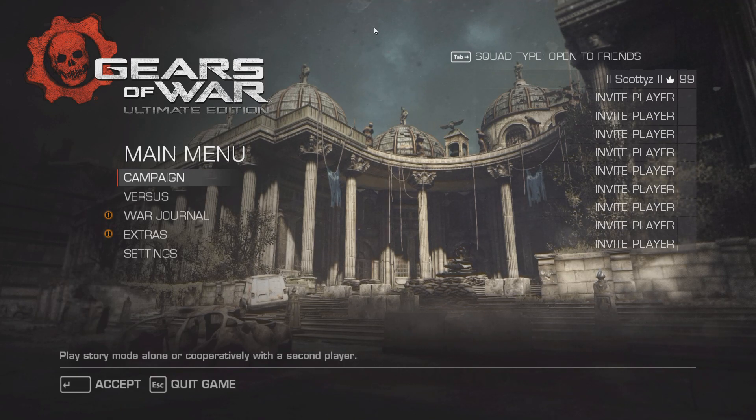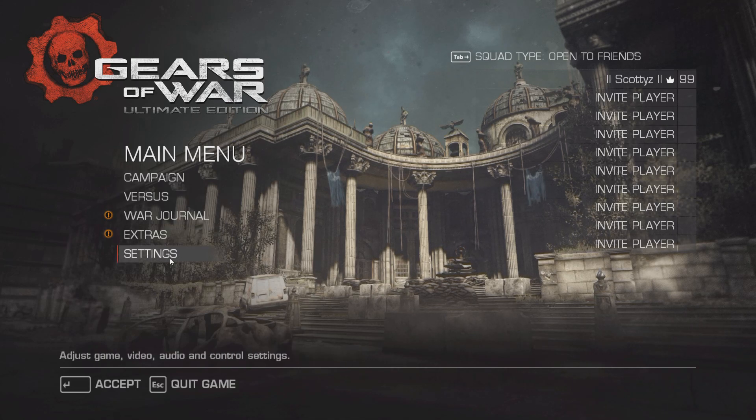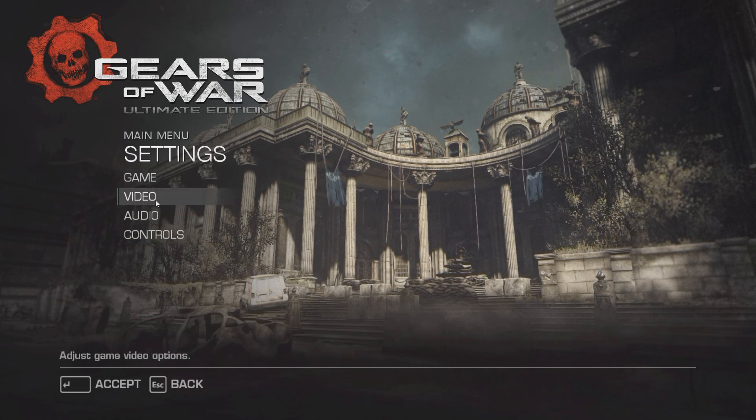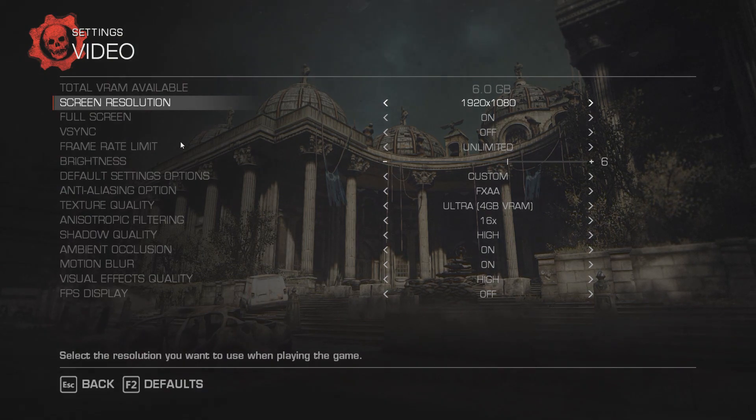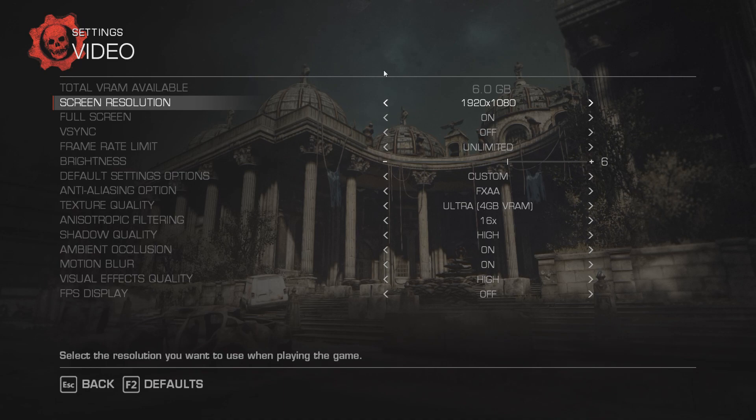As you can see, if I'm moving my mouse cursor up, you can see it right here — that's part of the Windows 10 interface. These are my specs that I'm using. I am using a GTX 980 Ti video card. It has 6GB of video RAM, and these are the settings I'm running.